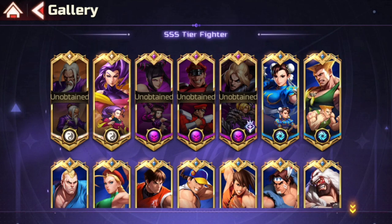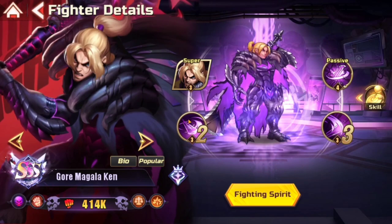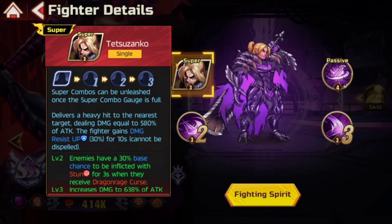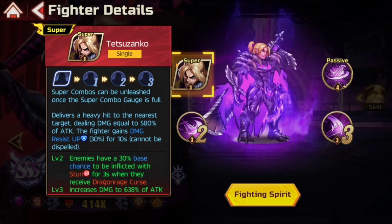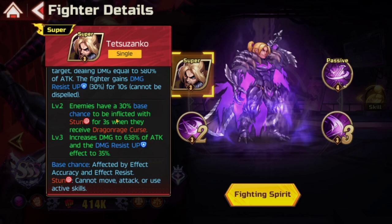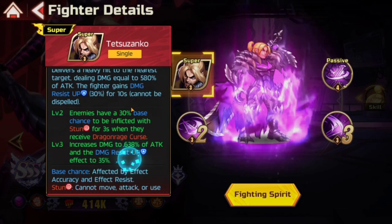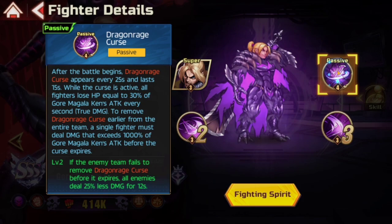Monster Hunter Ken is an infernal type, which I pretty much figured — infernal types are like dark types. I'm going to call him Gore Magala Ken. Looking at his super attack: it delivers a heavy hit to the nearest target dealing damage equal to 580% of attack. The fighter gains 30% damage resistance for 10 seconds. At level two, enemies have a 30% chance to be inflicted with stun when they receive Dragon Rage Curse, and damage increases to 638% of attack with resistance going up to 35%.